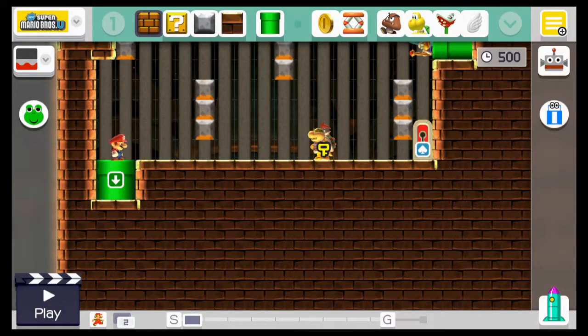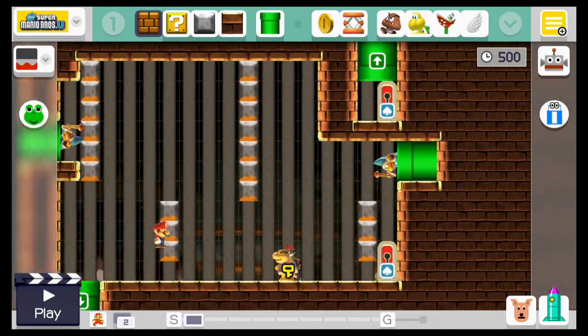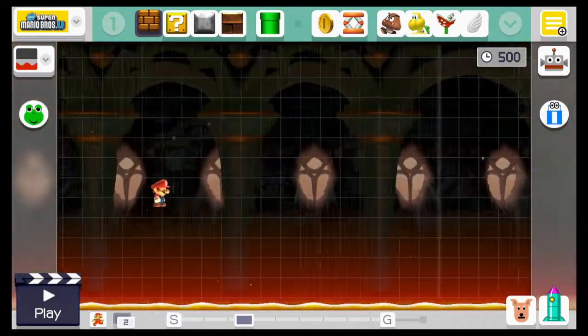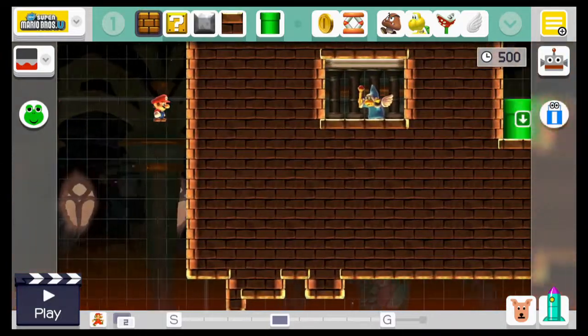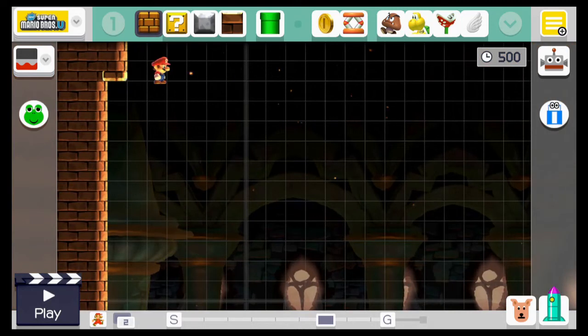I'll show y'all the sub area as well. Another bad design I did was that the door is right there — why didn't I just put the door somewhere else, so that way Bowser Jr. won't spawn again after you kill him? But I had done that after I created the level.